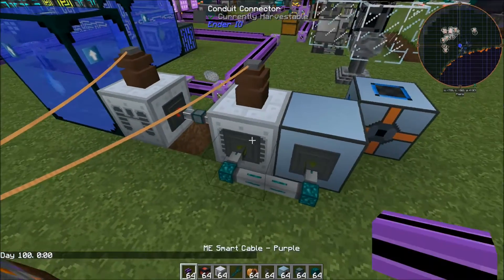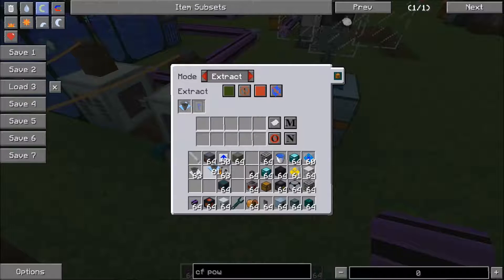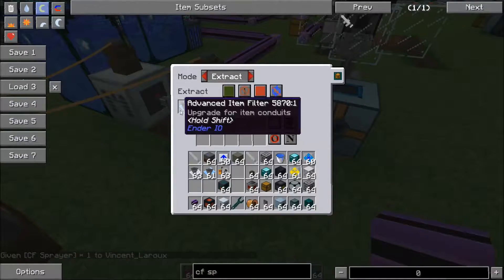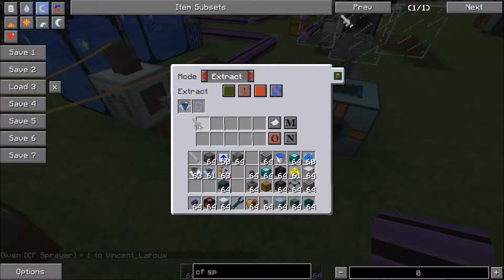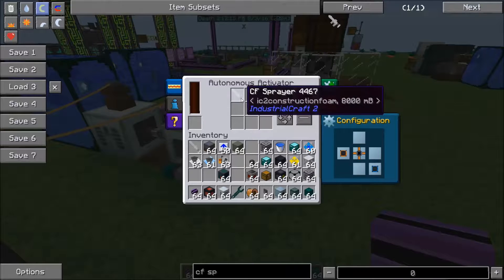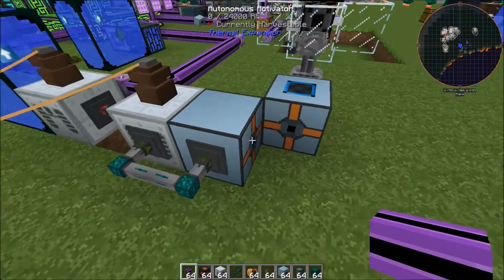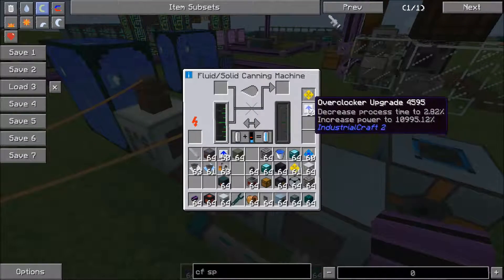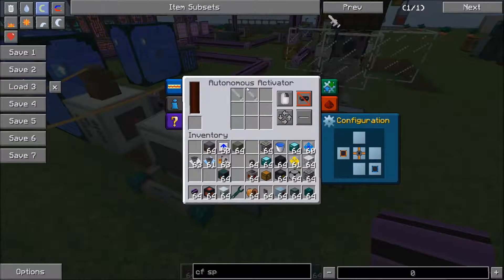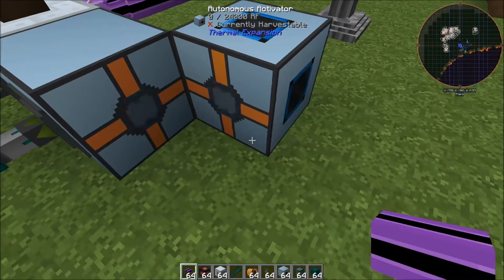We're going to put item conduits here — set this one to insert, and set this one to extract, always active, and give it an advanced item filter. Now let's get a CF sprayer and make sure it's empty. The reason we use the advanced item filter is so that we can match metadata and NBT data — we'll put that empty CF sprayer in there. So now if we throw this CF sprayer in, you'll notice it gets pumped out and then put back in with 8000 millibuckets of CF spray. It'll keep cycling — quickly thrown back in here — and with the overclockers it only takes a second to fill, then it's right back into the autonomous activator. You can have a couple of these if you want so you always have one present, but it's pretty well instantaneous so one is fine.